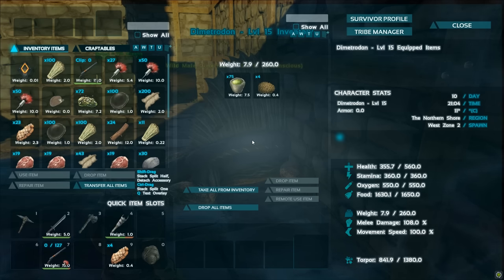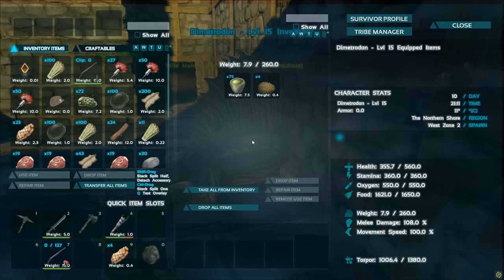Notice the food — he hasn't taken a bite yet. I actually put quetz kibble in there, which is what you use for these guys. Even though the kibble is in there, he hasn't taken a bite yet. The food is at 1650 right now — he's not going to take a bite until it drops down to 1550. The food drain is a little slower on this server. He's not going to take a bite until 100 points have come off — that's regardless of level.